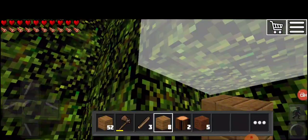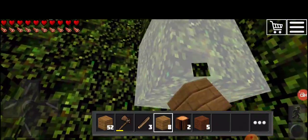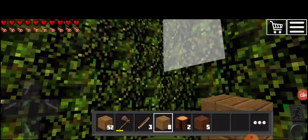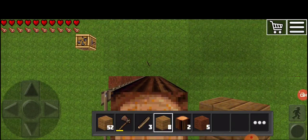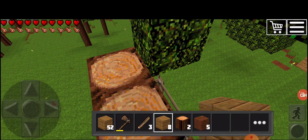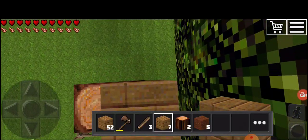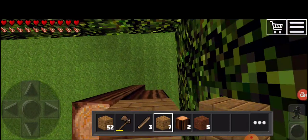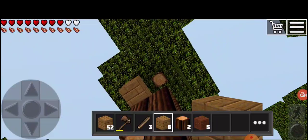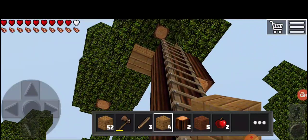I can't believe we are in a tree now. This is like my first time building a tree house in survival — it's peaceful. Okay, the upper part is cleared, but we have to carefully see about this. One here, one here, one here. Can we fall? I'm just going to cover this area — as you can see, I'm covering it.